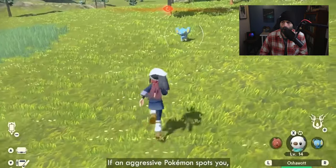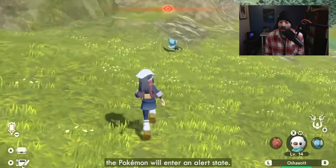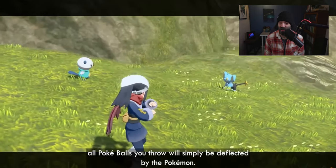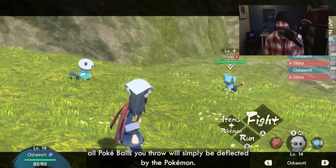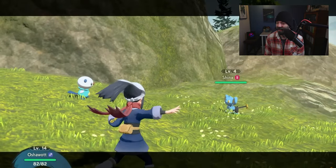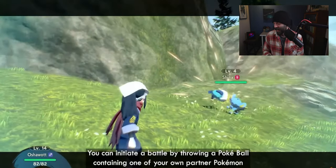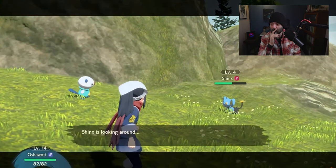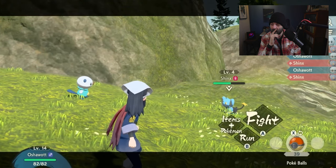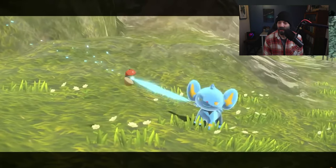There are even aggressive Pokemon that will attack you should they spot you in the wild. If an aggressive Pokemon spots you, or if you fail to catch it on your first sneak attempt, you dodge out of the way, toss out your Pokemon, and then you start a battle. That is so cool — oh my gosh, that's incredible.